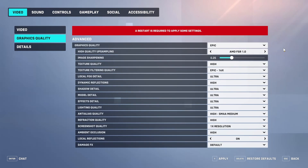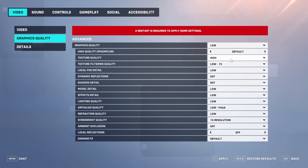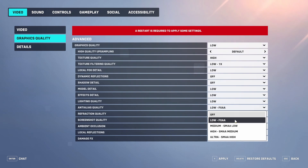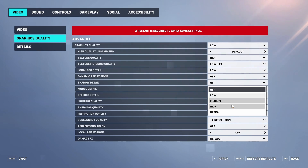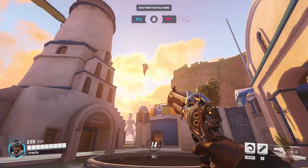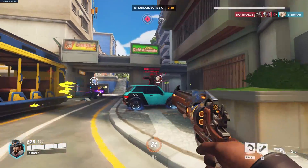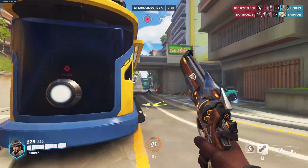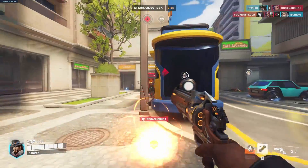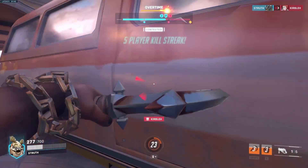In graphics settings, slam everything to lowest except for texture quality, anti-aliasing, and potentially shadows. Shadows can give you extra info in game if you can afford the frame rate hit. Lowest graphics gives you a higher frame rate which in turn reduces input lag and makes the game feel and look more fluid. It also reduces visual clutter and unnecessary details that can make seeing enemies more difficult.